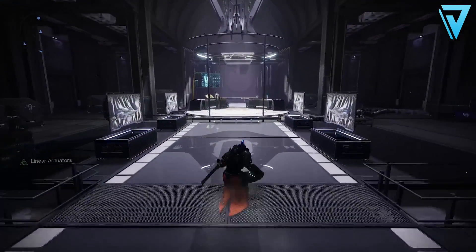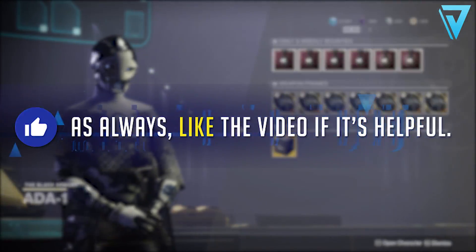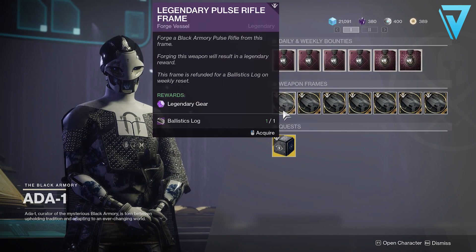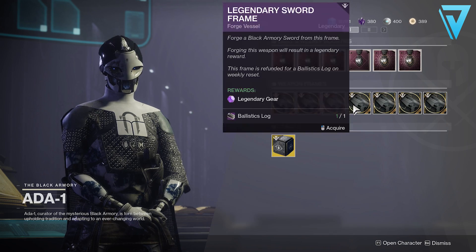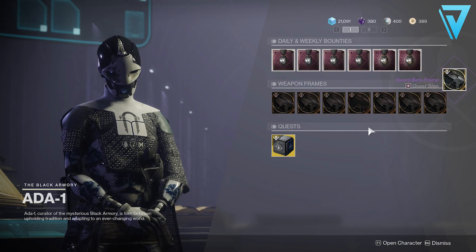So how do we chase down the god roll? First you'll need to buy the frame from Ada-1. To do this you'll need some ballistics logs, which you get as a reward for completing weekly bounties. There are two available and that will unlock two weapon frames for you to farm for that particular week. Once you've unlocked those weapon frames you can re-buy them using modulus reports — you'll need just six of those to pick up another frame.